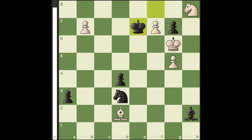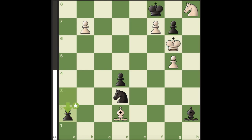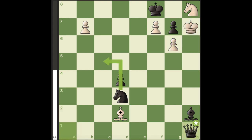If black tries to escape out of his cocoon, white will promote his passed pawn. So instead, the best move for black is to promote his own passed pawn, and after the brilliant move king to h7, black promotes, and white now builds a cocoon around himself.